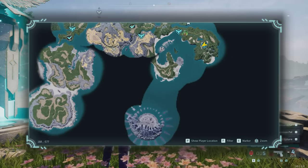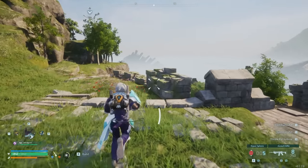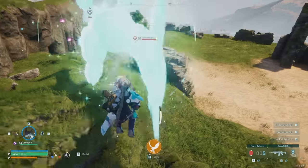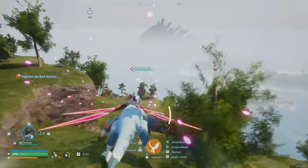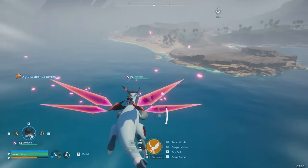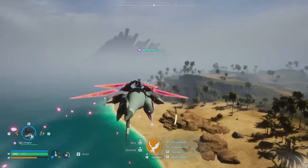The first hidden island is actually extremely close to the spawn point right over here. To get to these islands you will need a water mount — something that can go on the water — or what I'd recommend is a flying mount. I've got one of the fastest mounts in the game which is Jet Dragon. It's literally in the name — it's a jet dragon, it's extremely fast — so we're just going to fly over there.